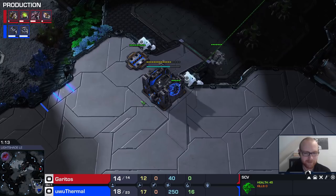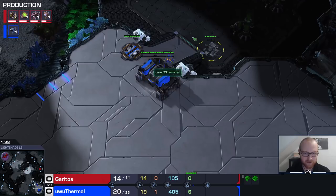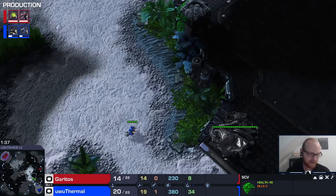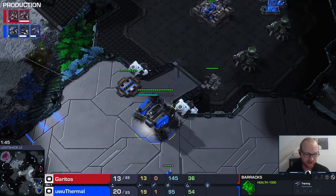Sometimes I see you guys scouting really early at like 17, but in TvZ there's no need for that. The only thing you really want to see is if it's a hatch first or not. In this case it is hatch first, but not in his own natural. So basically with the normal scout, you send the SCV that finishes the barracks to the other side of the map, then rally the 19th one from your command center to make the natural.